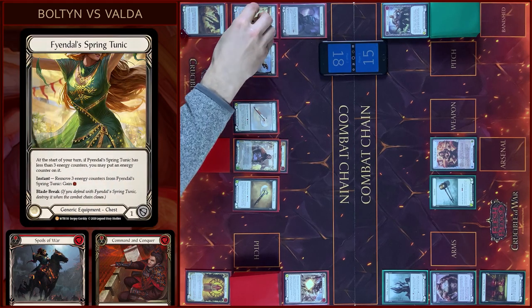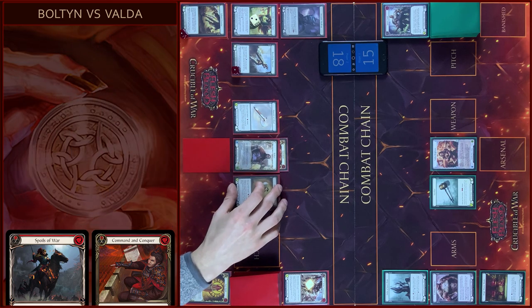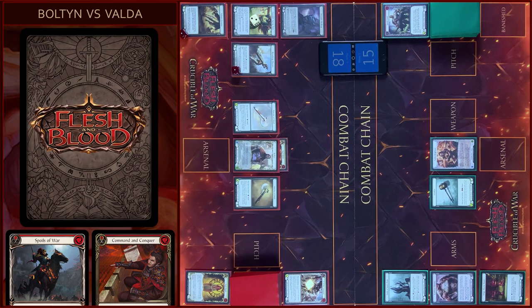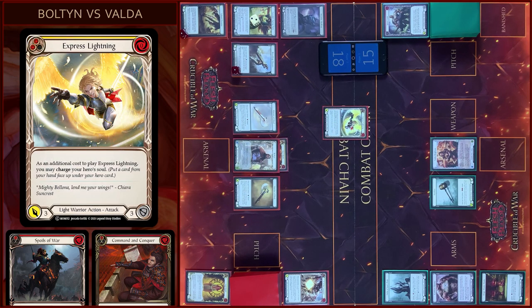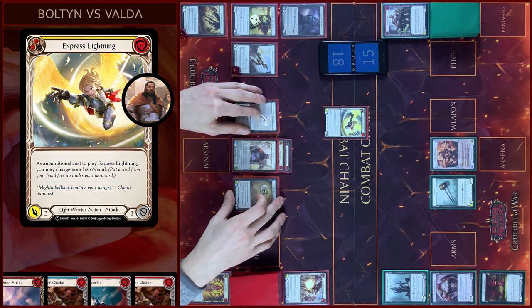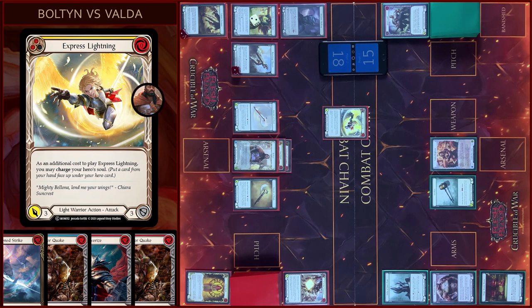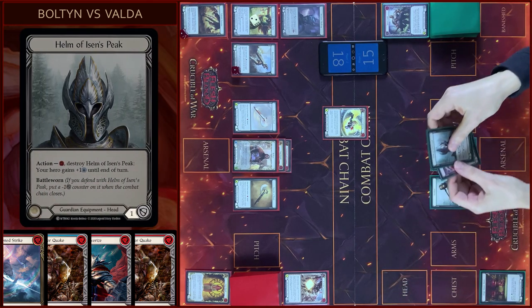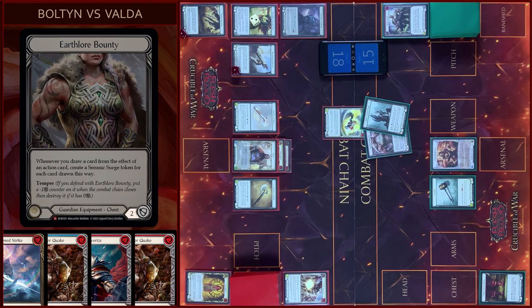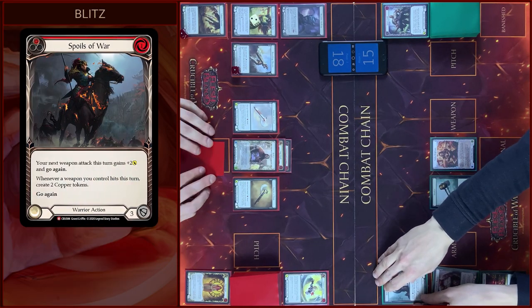I will start with Counter on Tunic. Then I will attack with Express Lightning. In additional cost I will charge my Hero Soul — three damage. Block three. That's all. Close this Combat Chain. I will arsenal this card and pass to you.